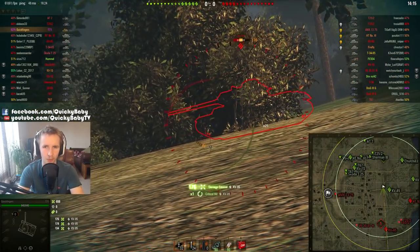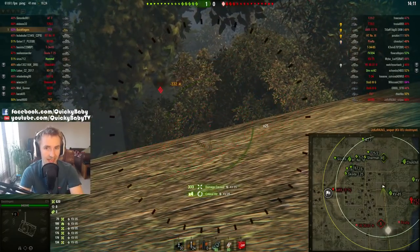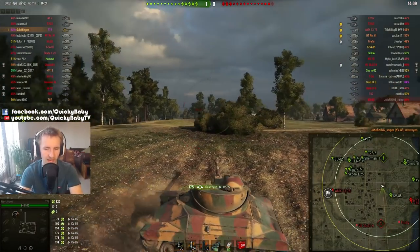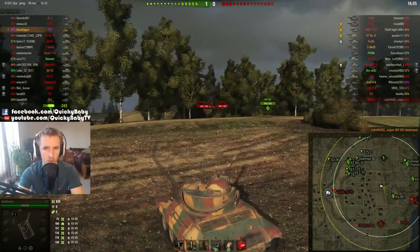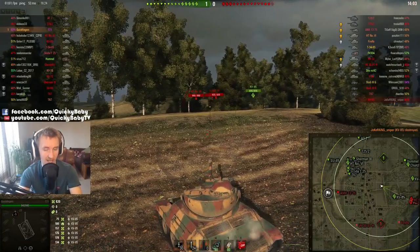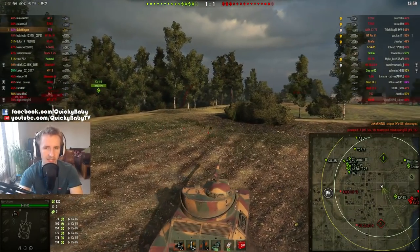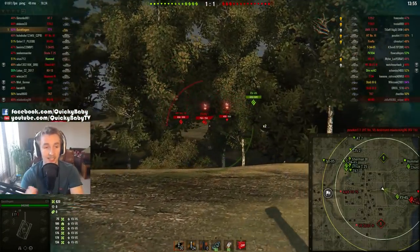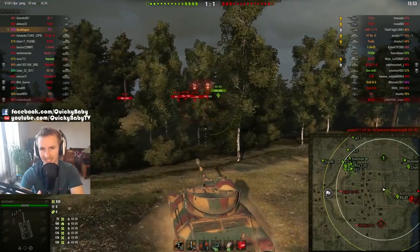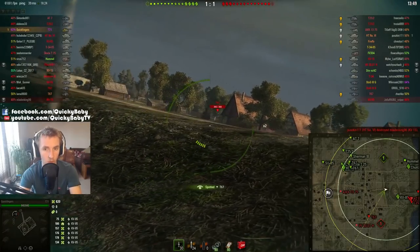However, things have changed. 9.18 is here and Wargaming have completely changed the American Light Tank tree and also the way that Light Tanks get matched up in World of Tanks. The T-71 stays at Tier 7, while the M41 Walker Bulldog has moved up to Tier 8. Now the matchmaking has effectively changed. Previously, the T-71 as a Tier 7 Light Tank could meet Tier 6 opponents and also Tier 10 opponents because it had minus 1, plus 3 matchmaking like all Light Tanks.